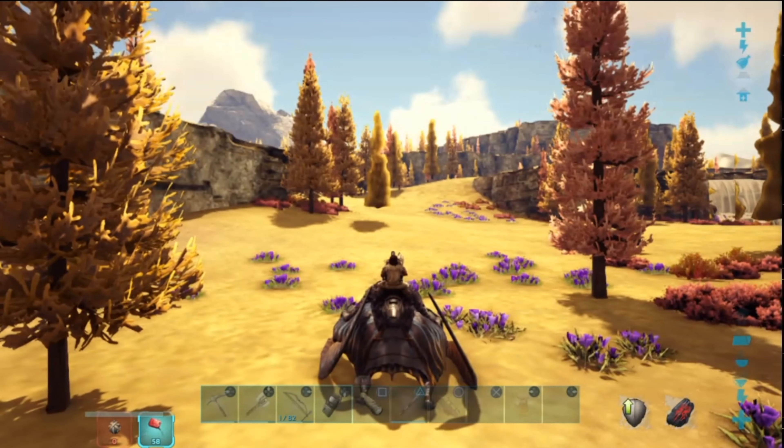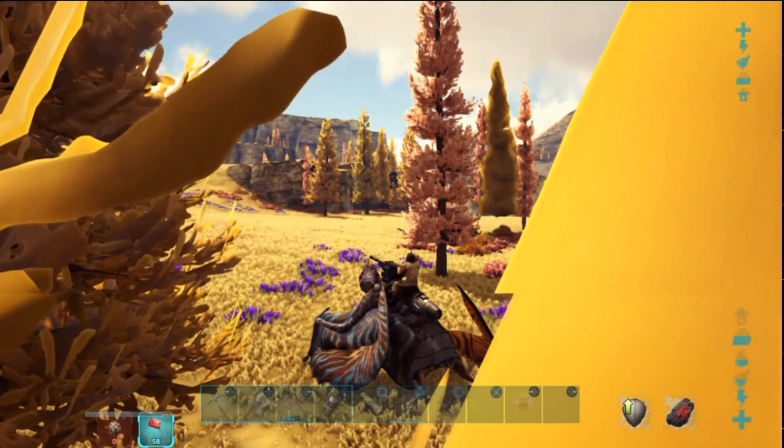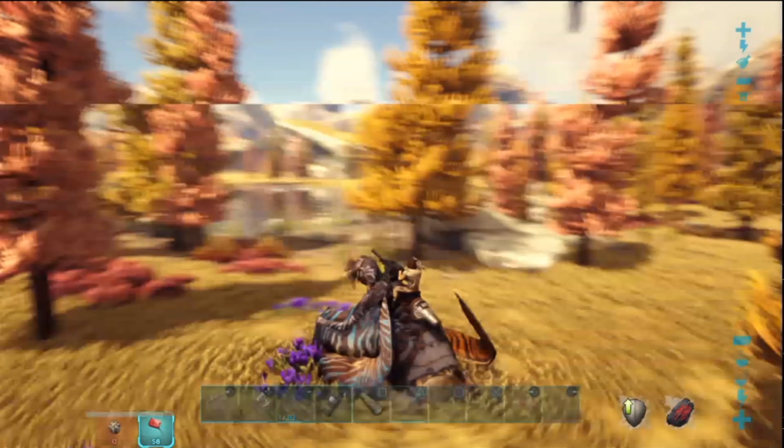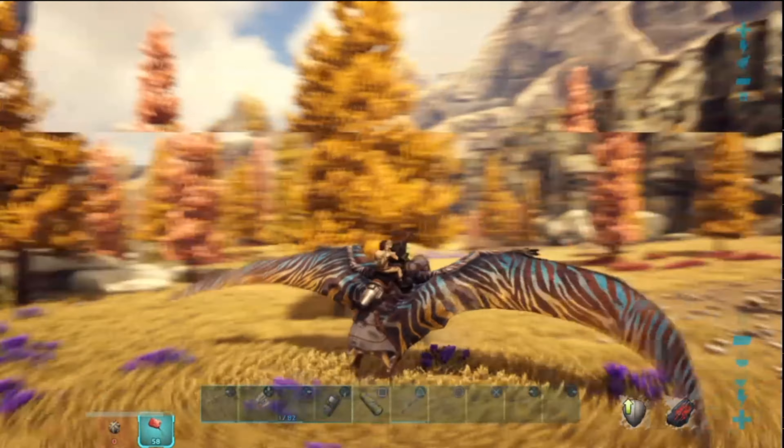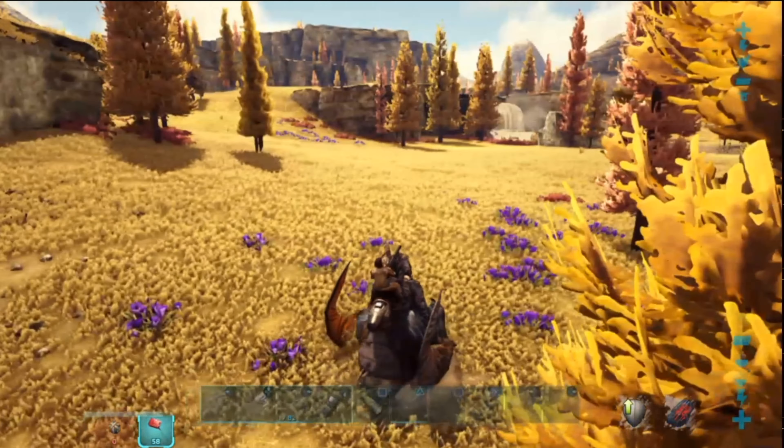Going to the northeast — it seems like each region has its own color; this region here is yellow. It does take you off your flyer, so that's not good. If you're taking a flyer, make sure you jump on their back really quick, because on Genesis I thought you could stay on their backs, but this one doesn't seem to be that way. But here we are in Asgard — it worked, we teleported to this region!